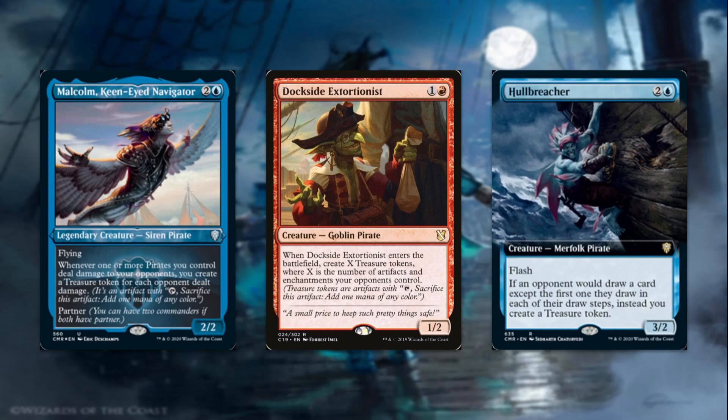Dockside Extortionist, for one and a red, is a Goblin Pirate 1/2. When he enters the battlefield, you create X treasure tokens, where X is the number of artifacts and enchantments your opponents control. A lot of decks ramp exclusively with artifacts, so this helps you catch up to them extremely quickly. In our deck we can actually abuse the treasure tokens for advantages beyond just ramp. If you run against somebody's aura deck, you'll make an absolutely silly amount of treasures. Card is incredible.